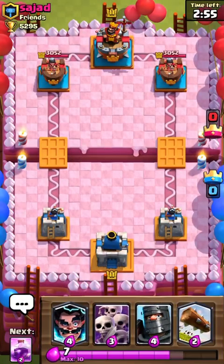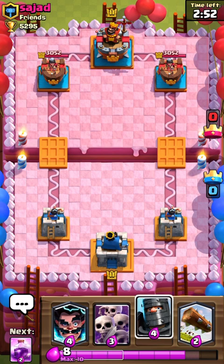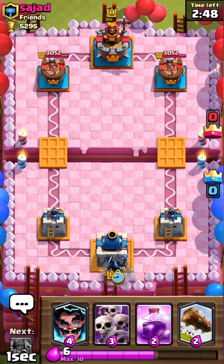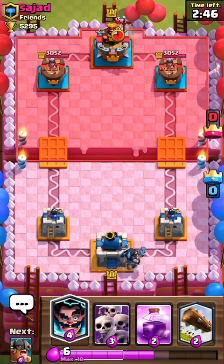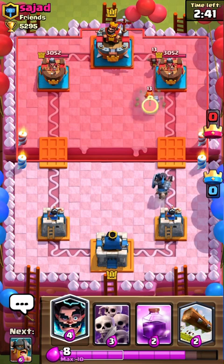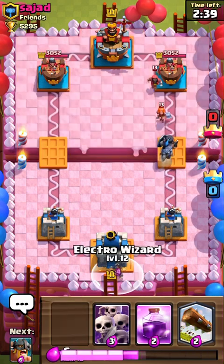We're up against Sa-Chad. We're going to put the Dark Prince in the back. They're also level 11, so it's a fair fight. We put the Wizard, and they have Elkrai. We're good.